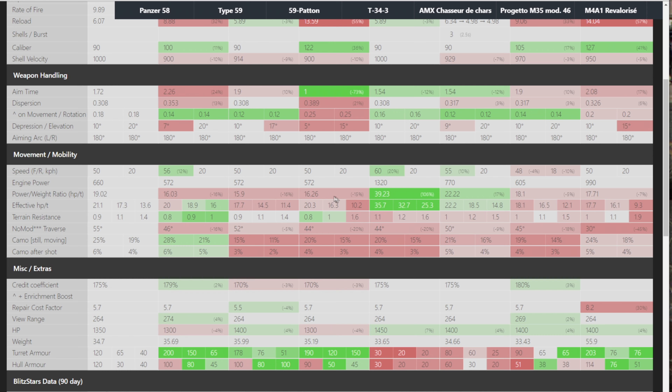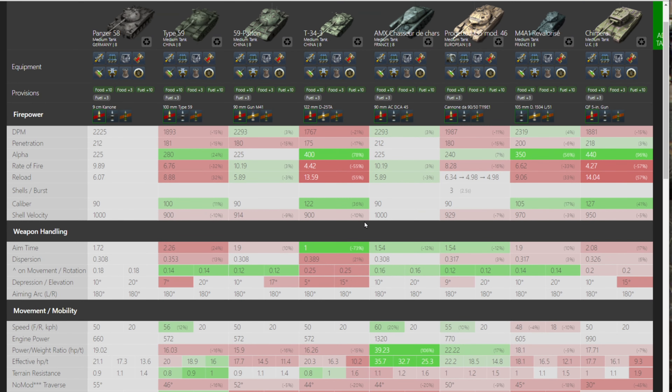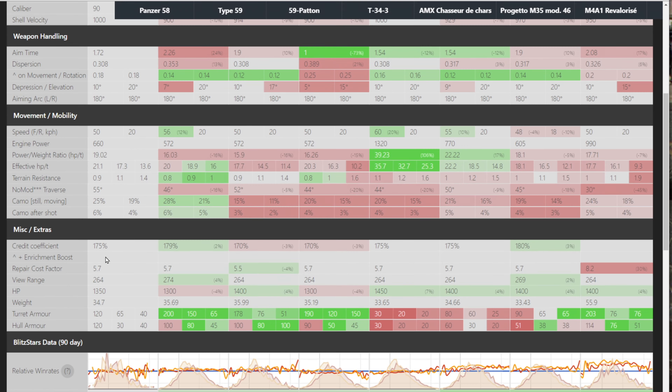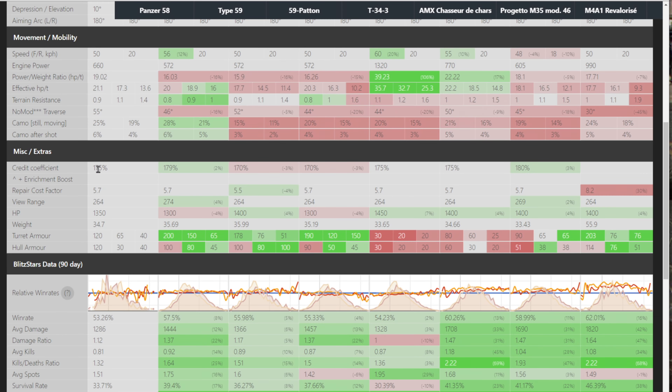You've got the AMX and Progetto here that fall into the slightly faster category, so if you're familiar with those it'll give you a good idea of where we're at. Credit coefficient is 175, so it's going to make you some good money.